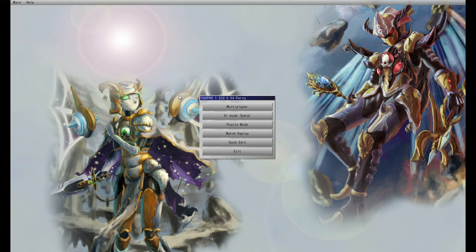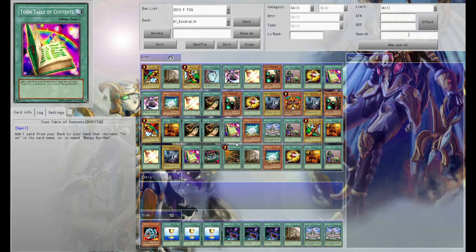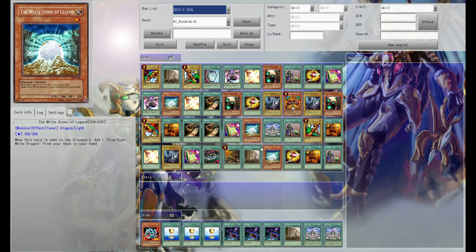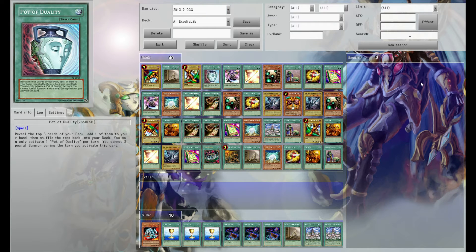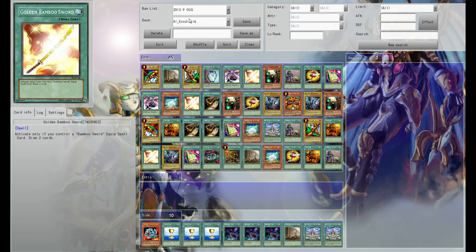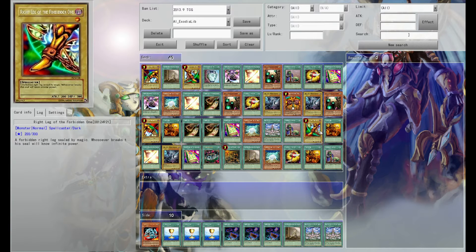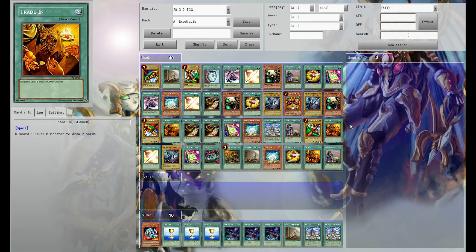We're going to be using this instead of the website. It's a free download so I'll leave a link in the description below. Once you've got it downloaded you'll need to create a deck, so go into deck edit to make a deck. Once you're in deck edit, turn on OCG rules — 2013 OCG rules. Those are the rules I'm going to be using for the tournament, so any cards allowed under OCG rules is what I'm going to be using.